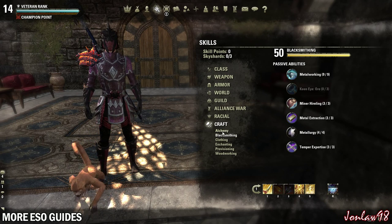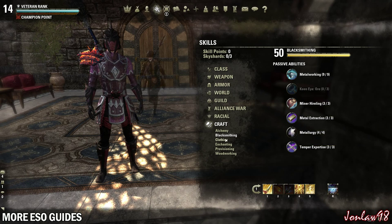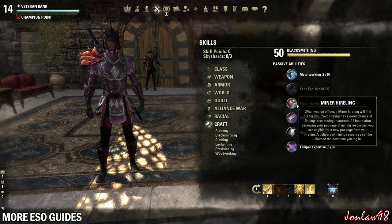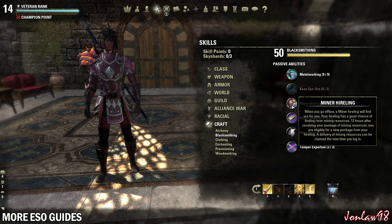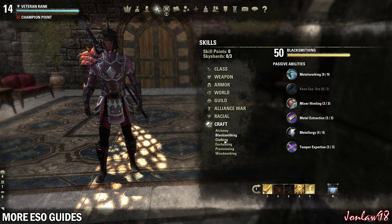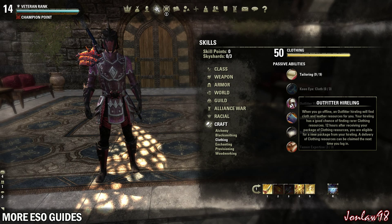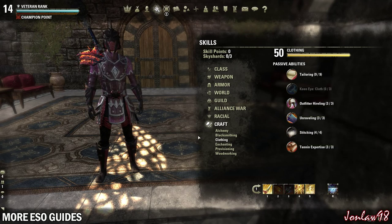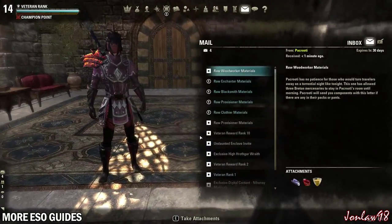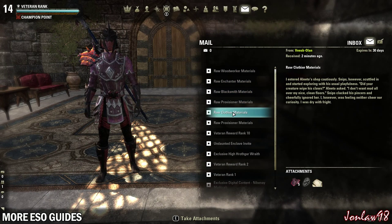Now most of them, except for alchemy I believe, have hirelings that you can get. Every 12 hours after you receive your package you can get more — so essentially it's free items and crafting materials. All you have to do is wait. Even if you're offline you can get it every 12 hours. I just logged in and you get free stuff every 12 hours.